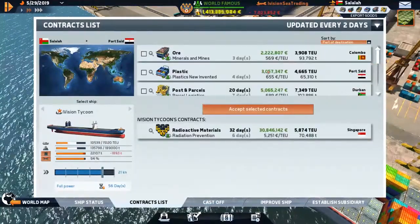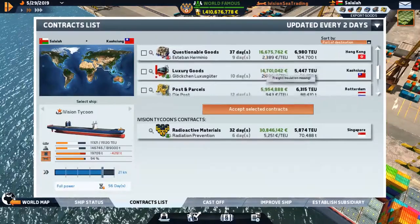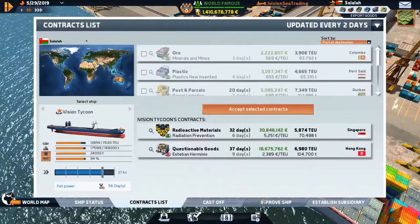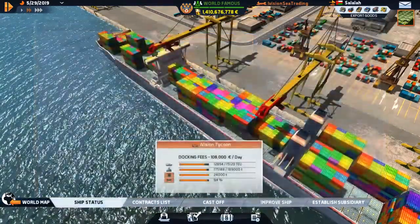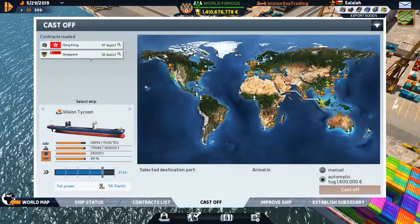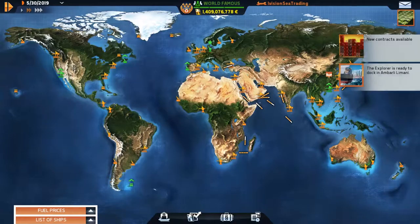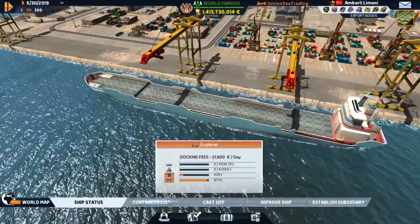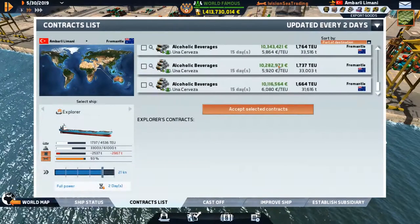Straighten her out a bit — she's good. Let's reduce speed, straighten the rudder — and that should be beautiful. We're in Salawa for fuel, now headed to Singapore and then Hong Kong with questionable goods. We can see we need a lot of improvements on the Tycoon as well, so might as well do that while we're in Hong Kong.